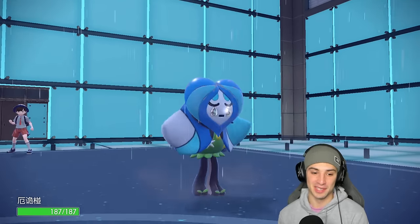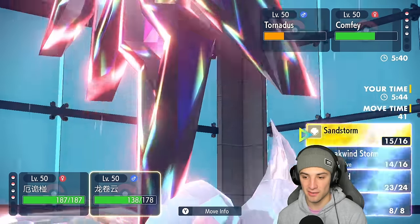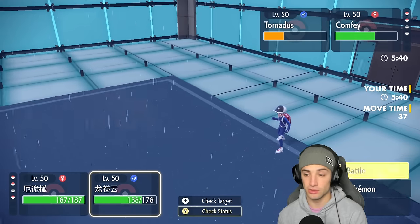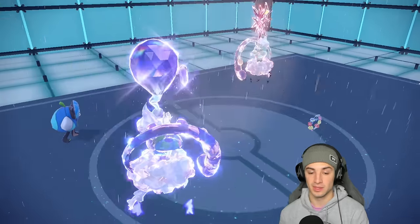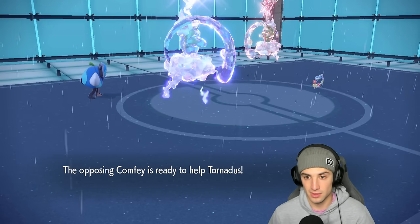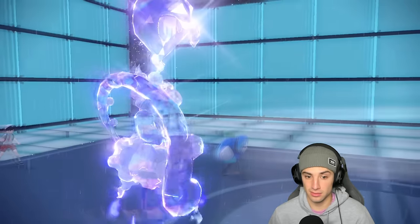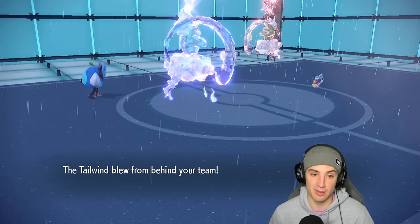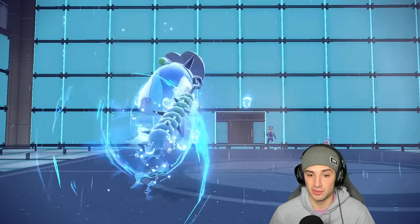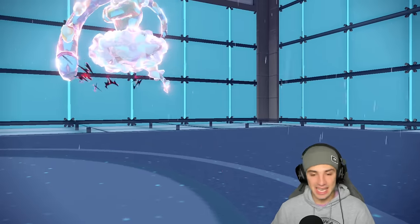Hot start for today's video! Ivy Cudgel takes down Comfey. Tailwind has ended so I'll set up another one. They go for Helping Hand into Bleakwind Storm — this might KO me, but I still have Chien-Pao in the back. Ogerpon outspeeds and takes out Comfey no problem.